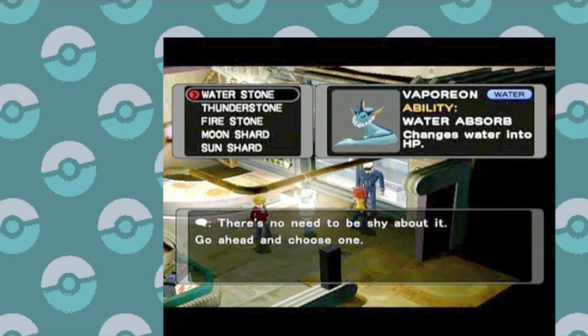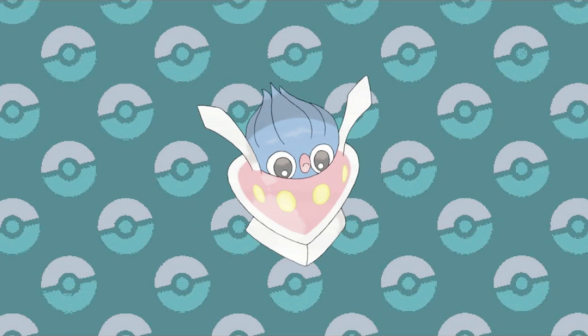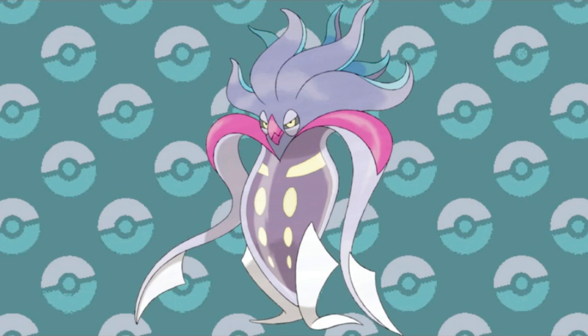To me, the absolute strangest way to evolve a Pokémon has got to be the adorable Inkay. I really like Inkay, but it can only evolve after reaching level 30 while holding the DS upside down. I get the idea — Malamar is the massive, upturned, scarier version of its predecessor. But will this carry through in all the new generations? It can still work on the Switch I suppose, but I guess that means Pokémon really will never be on a console-exclusive system.